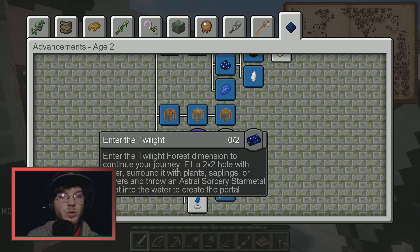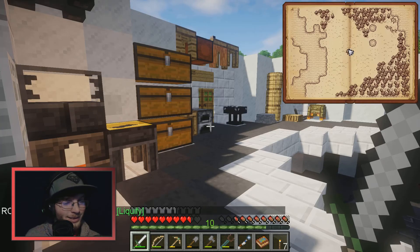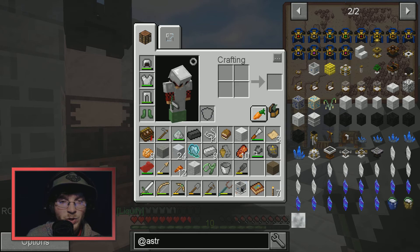We have also unlocked entering the twilight forest — 'finally enter the twilight forest dimension to continue your journey.' Fill a two-by-two hole with water surrounded by plants, saplings, or flowers, and throw a star metal ingot into the water. That's going to be really cool!